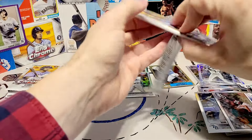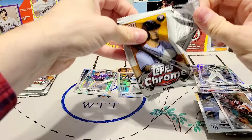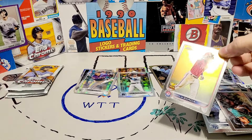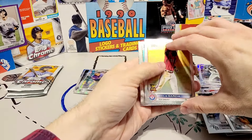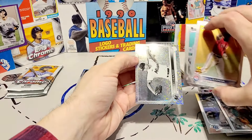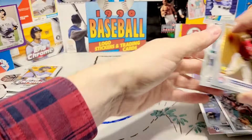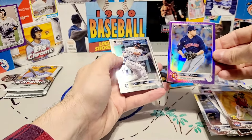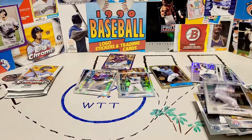These cards are actually significantly more accessible now than they were last year, in part because I think sort of the newness has worn off of the Chrome set. With everybody deciding they've gotten the cards they want and moving on to 2023, it's easy to find these cards at a discount. I got Jesus Luzardo, Dulles Garcia, and I got my first purple — it's Eli Morgan. I'll put Eli on there, and I got a Willy Castro in the base.